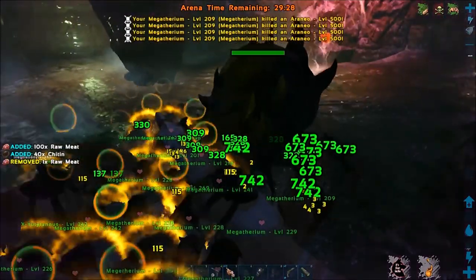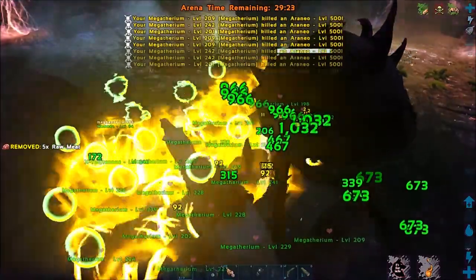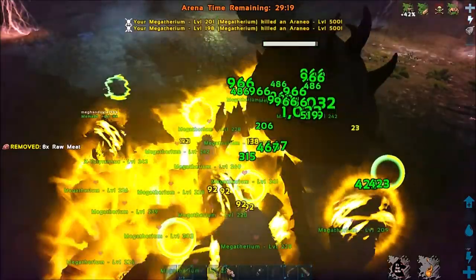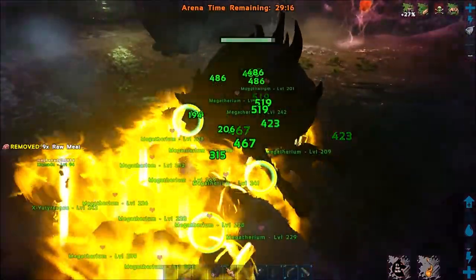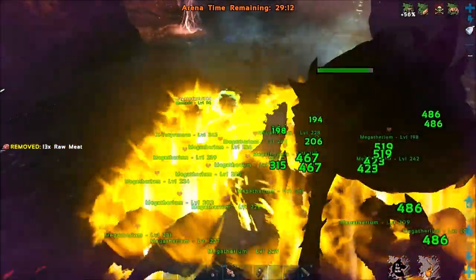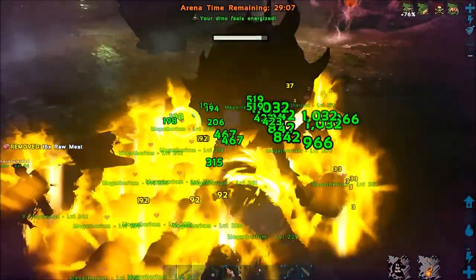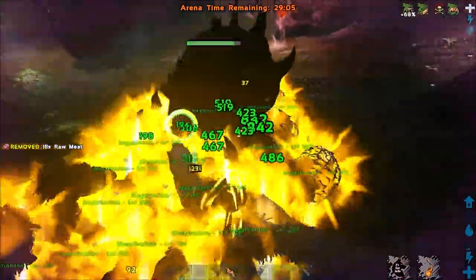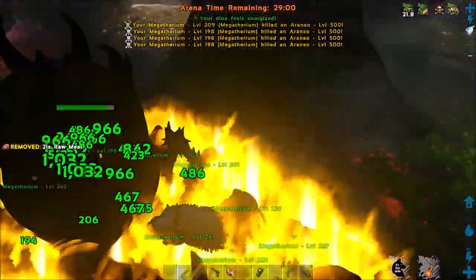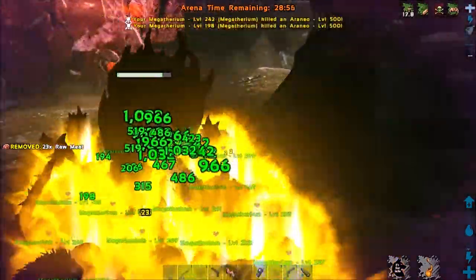Then go ahead and buff the Megatheriums with the Yutyrannus. You'll see Mimadu over there is doing the same thing — buffing and debuffing. You'll see they're outputting thousands of damage and only taking twos and threes as their own damage. It's just absolutely insane. Make sure you're debuffing the enemy as well, as that'll make them do even more.